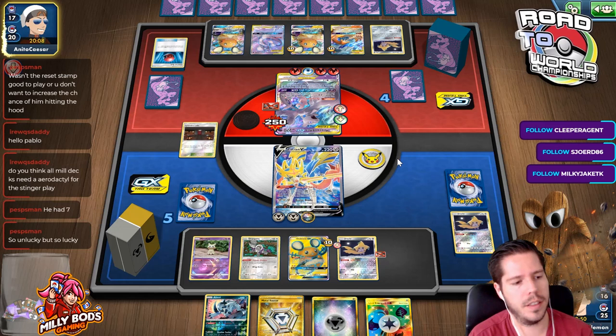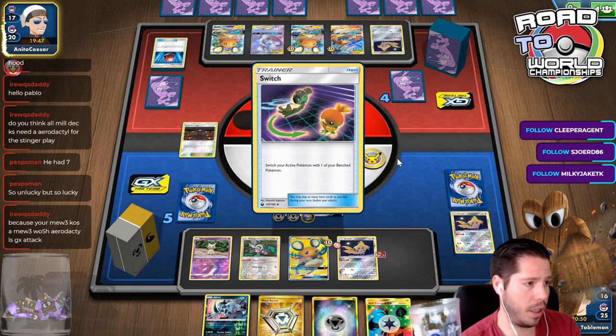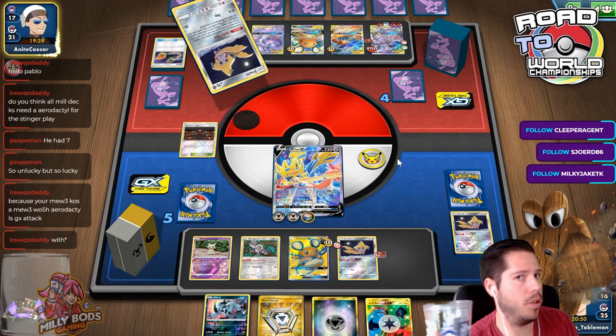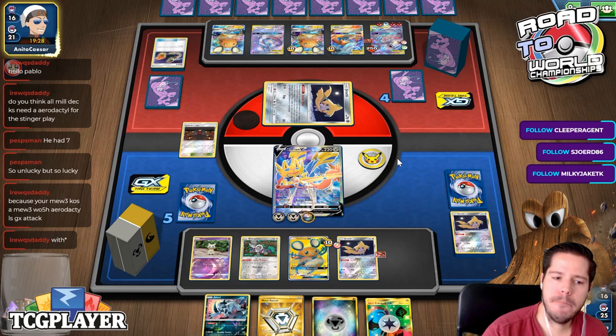It's easier to remember the unlucky times because you're not looking forward to getting unlucky — when it happens you feel it. But when you get lucky it doesn't stand out as much because you're happy about it. Sometimes getting lucky is just what you were expecting anyway. Your Mew3 KOs a Mew3 with Aerodactyl's GX attack — does it? Okay, then yeah, maybe that's worth it.